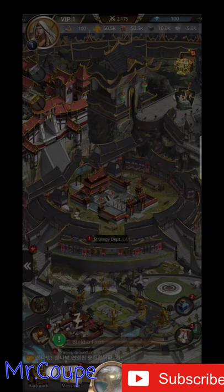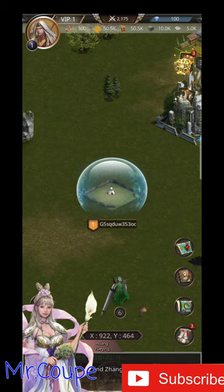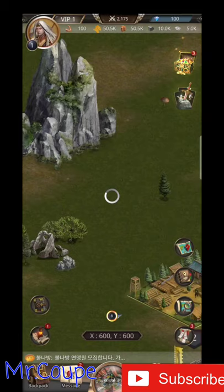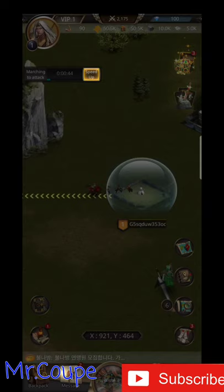Now, let's go to the field and attack. The field is a vast area outside the city where you can do various activities. You can check the monsters, see the rewards you can get, and touch the button to dispatch. It takes some time for a dispatched troop to reach its destination.